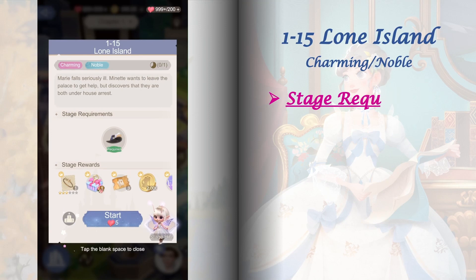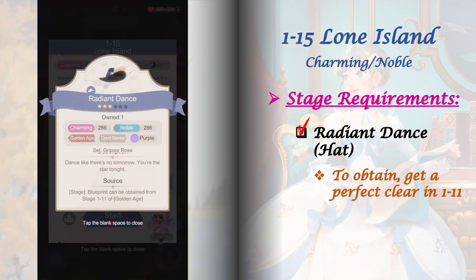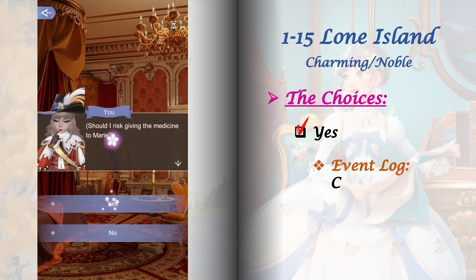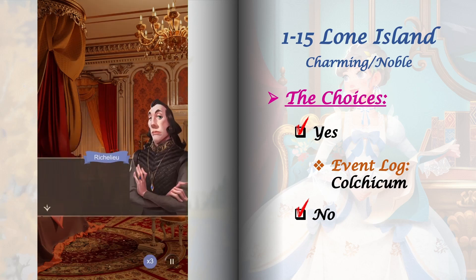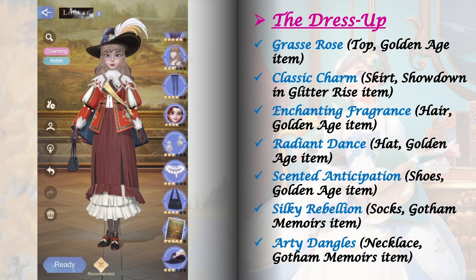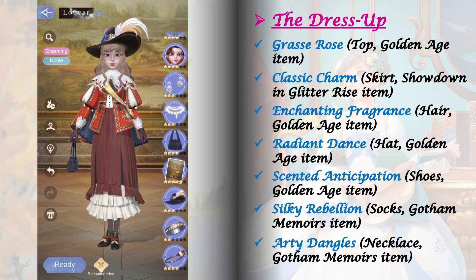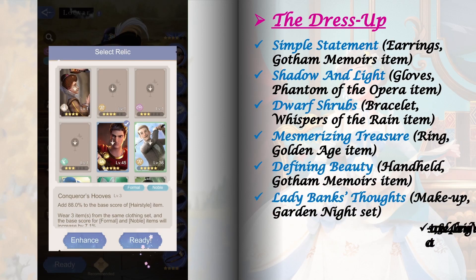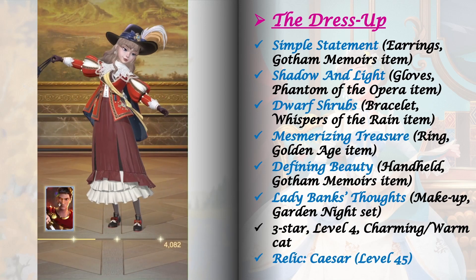Stage 1-15 requires crafting the Radiant Dance Hat — you'll get its blueprint after getting a perfect score in stage 1-11. This stage has only one set of choices that don't affect future stages, but choosing 'Yes' will unlock a hidden event log. For the dress up, I crafted every item from the stage hint and threw in some other items from different books. Don't leave any blank dress up fields and upgrade your fashion lab. For the relic, I'm using Caesar level 45.